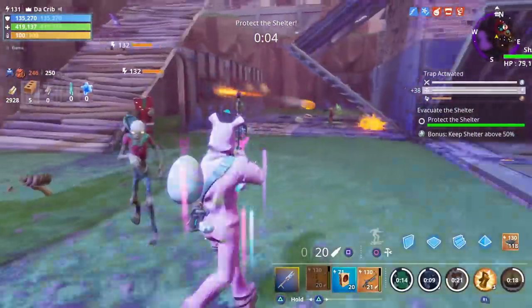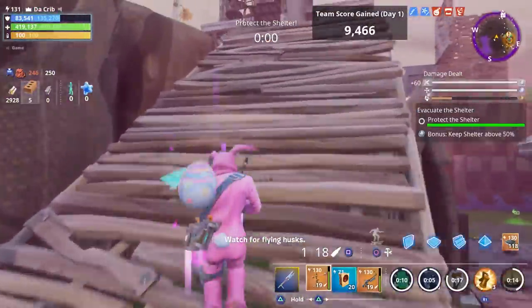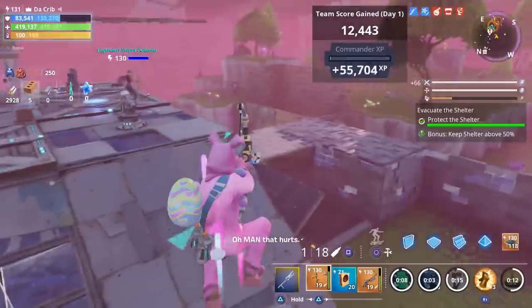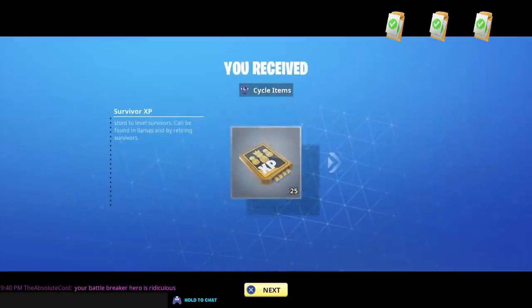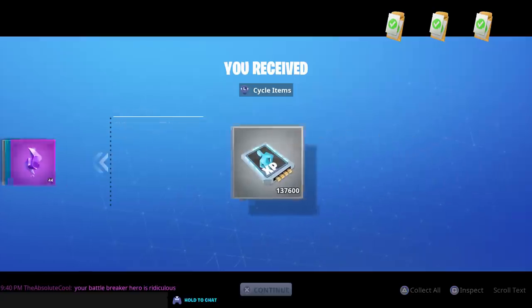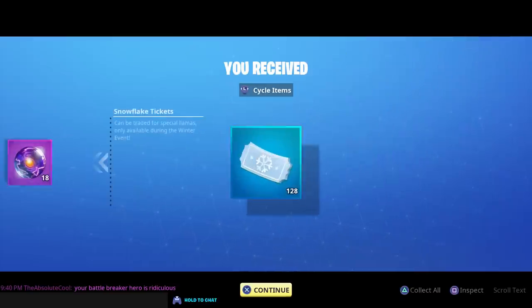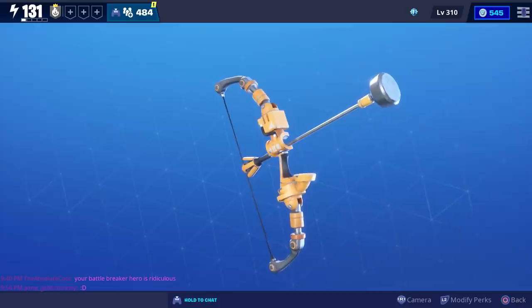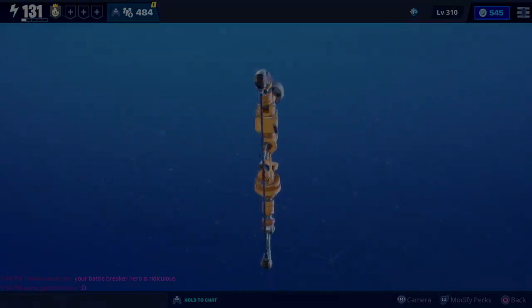We got a level 4 loot chest with some survivor XP, gold, storm shards, and hero XP. We also got some re-perk, gold, Eye of the Storms, and snowflake tickets. That'll do it for our first Compression Burster gameplay — hope you enjoyed it, thanks for watching.